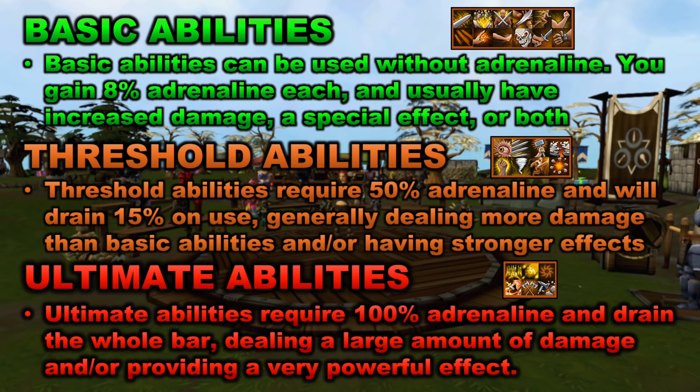The third type of ability is ultimate abilities. Ultimate abilities require 100% adrenaline to use, and they drain the whole bar. These abilities deal a large amount of damage. For example, a few ultimate abilities that are super useful for both ranged and magic are Death Swiftness and Sunshine. What they do is create an area where if you're standing within that area, your damage is increased by 50% for around 20 seconds. This is where you will be dealing a lot of extra damage, and if you use threshold abilities while this effect is active, you'll be dealing additional damage.